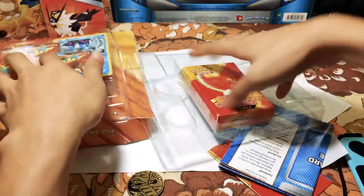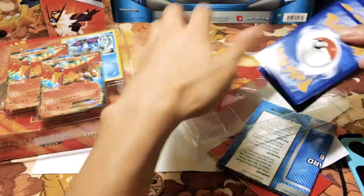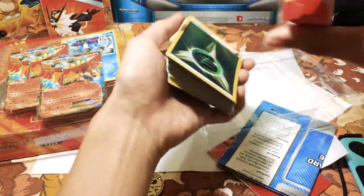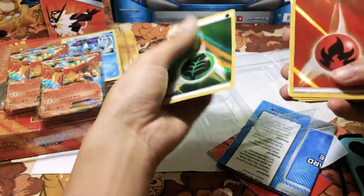We're gonna check out the cards. So basically we got a — this is mine. This is the deck. Very good. And we have here a box that is so cheap. We got hollow energy cards.